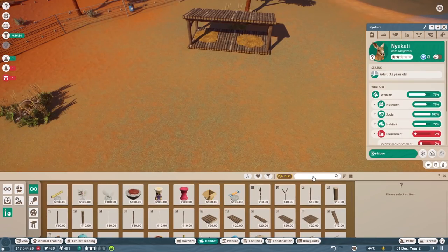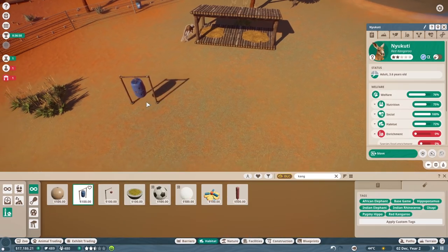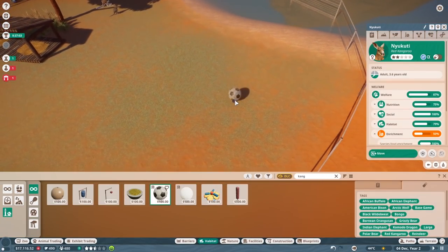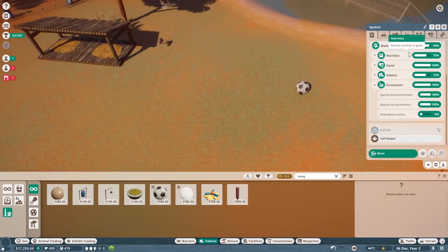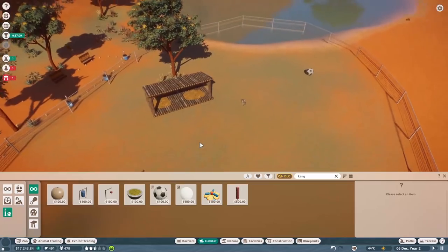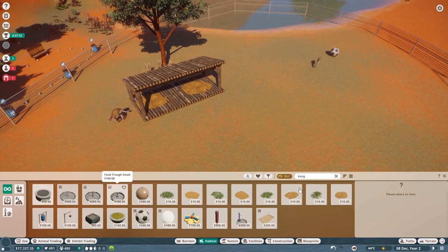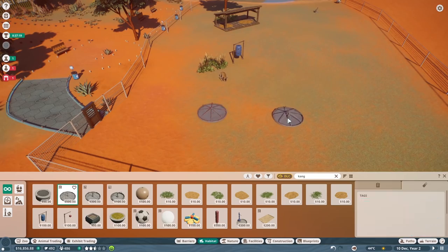Let's see — enrichment items for the kangaroo. A hanging feeder there — nope. Snowball melt — let's put a big old ball over there. And they're happy and ready to go. Wow, even easier than the koalas — the kangaroos are quite easy. We do need to feed them though, that's important. So let's go ahead and put down a food thingy. I guess we'll put down a big old food trough near the door and they'll be happy with that.